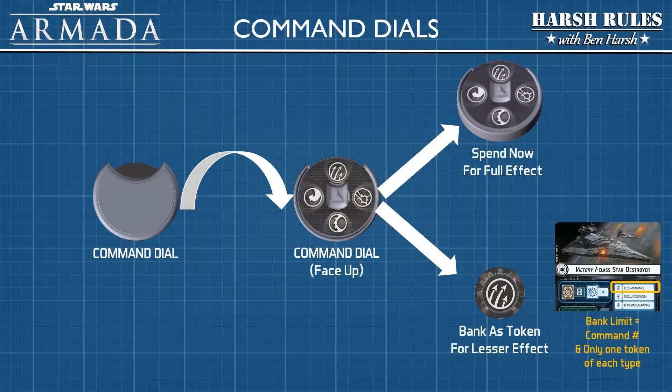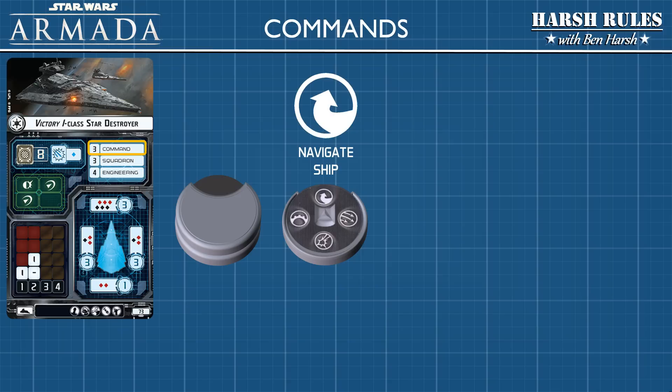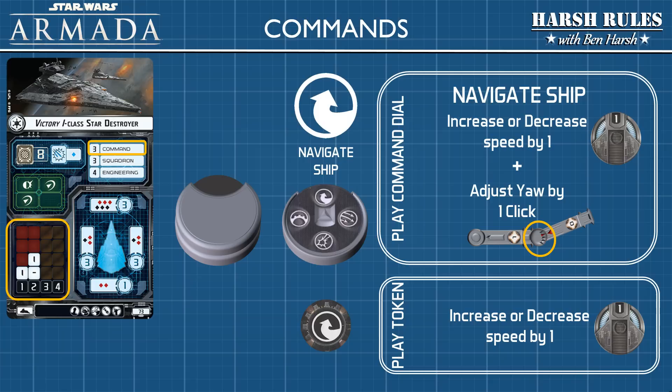Let's look at our Victory 1 Class Star Destroyer again. This ship has a command rating of 3, so its player plans out 3 command dials. In round 1, we flip over the top dial to reveal the command — in this example, the player chose Navigate Ship. If the player uses the command dial immediately, they can increase or decrease speed by 1 and adjust yaw by 1 click. If the player banks the Navigate token instead, they can only increase or decrease speed by 1.